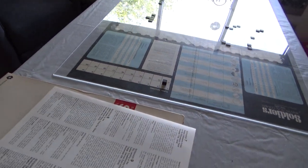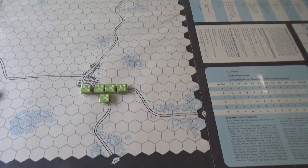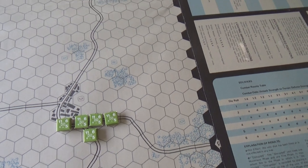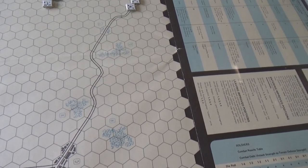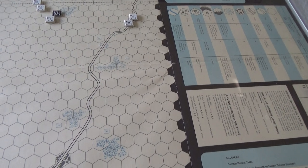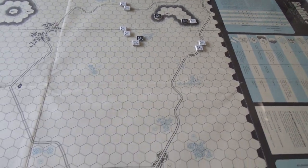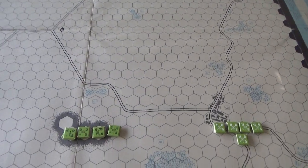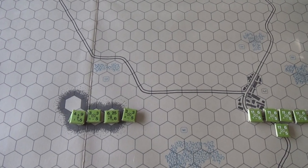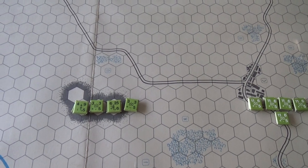Let's look at the British and Japanese. The British are mostly on the road, and their objective is to go across the right flank, moving from wood to wood, trying to push up that way. I've got a smaller Japanese force with a machine gun unit and an artillery unit positioned on the hill.